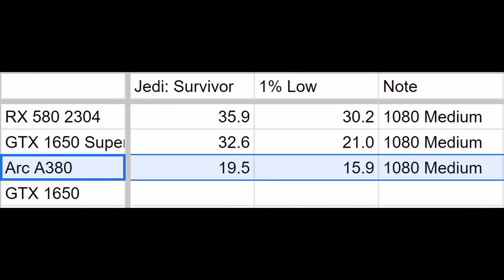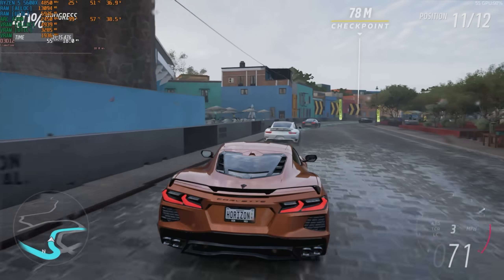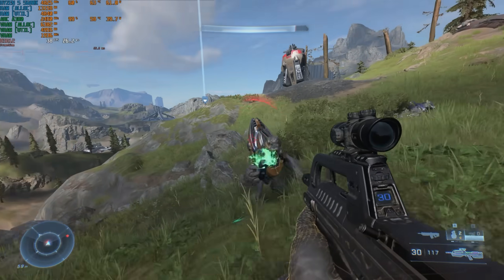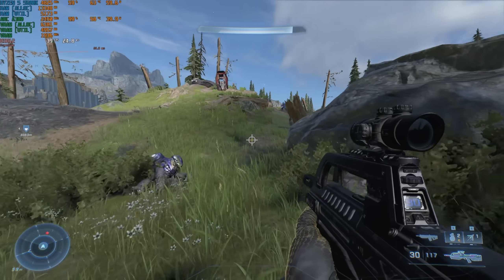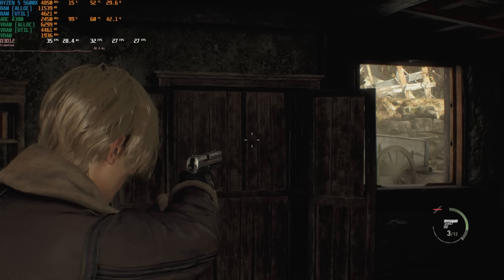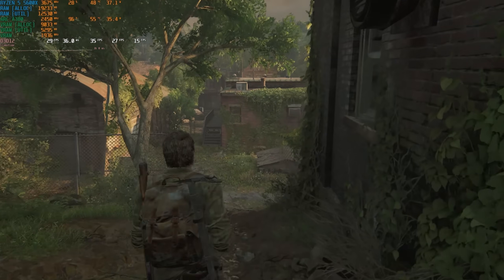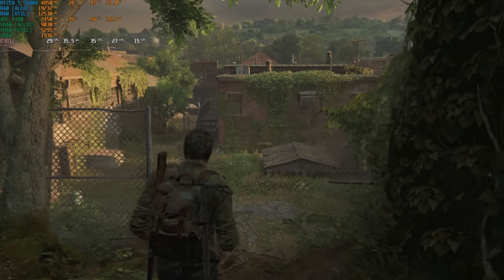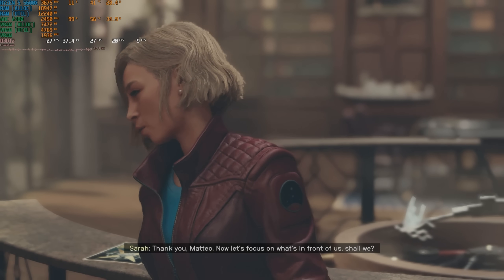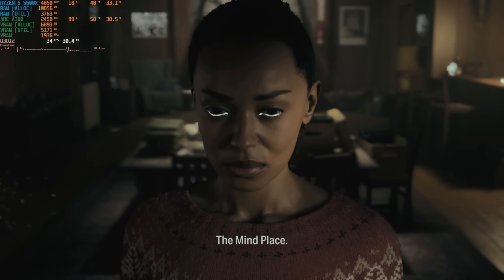Worse than a vanilla GTX 1650 in some cases. 42 FPS in Spider-Man, 52 in Forza Horizon 5 at medium, 41 in Halo Infinite. These aren't even 2023 games — the notorious titles designed to write off 90% of the existing GPU ecosystem as obsolete. The Last of Us managed 35 FPS at 1080p low with performance FSR. Starfield only hit 25 at the same settings, and this is the new update which, at the time of testing, is still in beta.